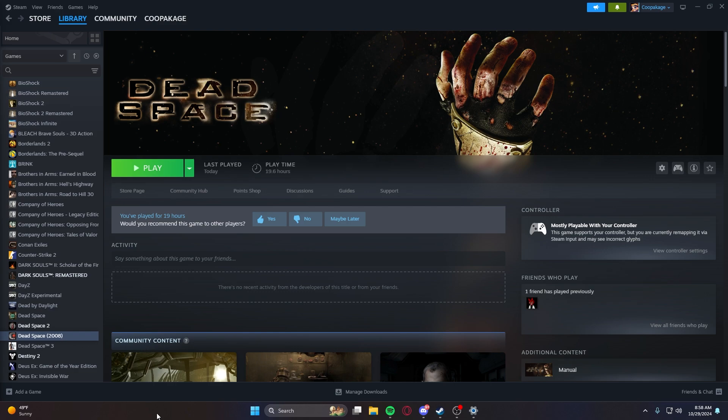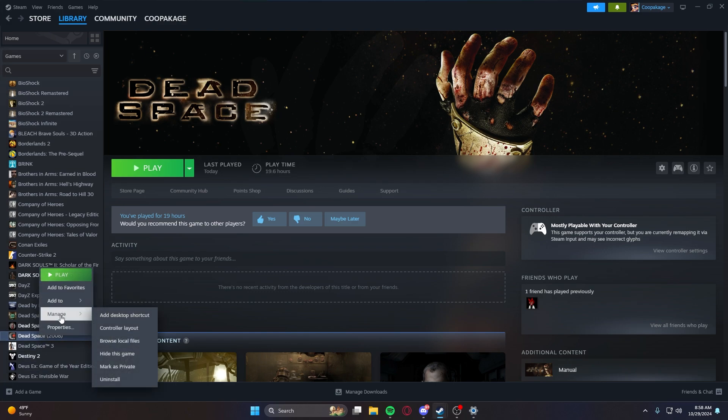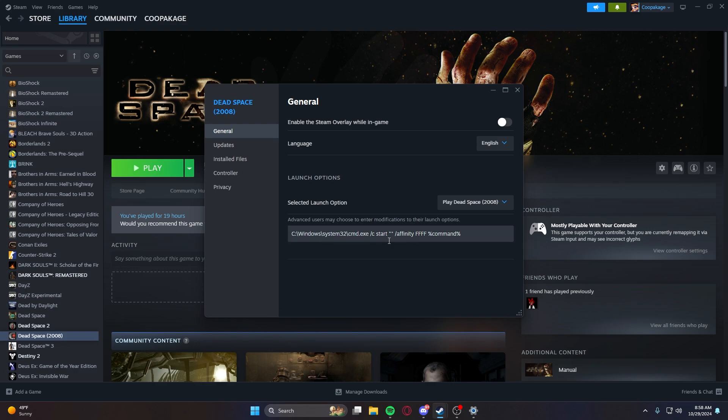The only weird thing at 120 FPS is some necromorphs might shoot off into space when you blow their legs off. Next, turn V-Sync on in your GPU control panel. So: GPU V-Sync good, Dead Space in-game V-Sync bad. Don't use Dead Space's V-Sync — use your hardware's V-Sync. Limit FPS to 120, put in the launch option command from the description, and you'll be able to play with no issues.